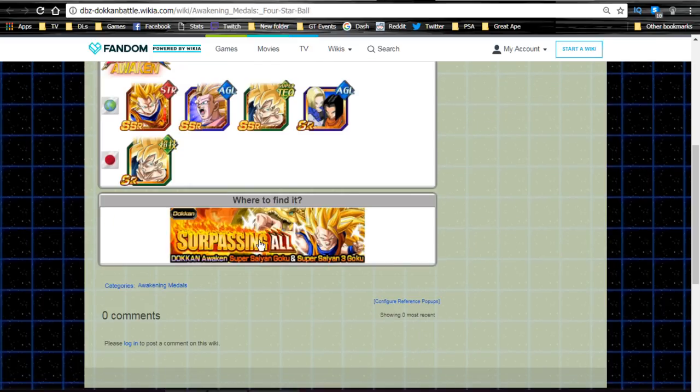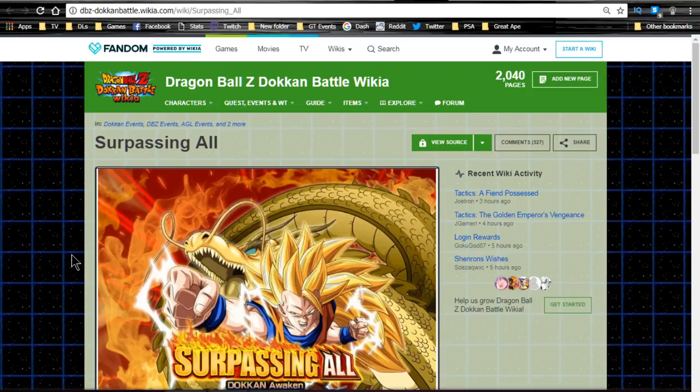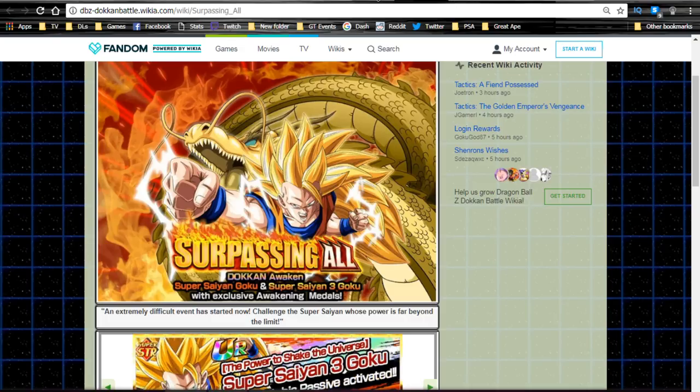The Super Saiyan Goku is an SSR but when he Z-awakens he doesn't need a Supreme or Elder Kai medal, which is super awesome. He just needs 20 bubbles, 10 Popo, 5 Bibidi/Babidi, and one North Kai. Then he Dokkan awakens with three four-star Dragon Ball medals. That medal is available from the Surpassing All Super Saiyan 3 Angel Goku event. It only drops one at a time and you're going to need a lot — nine times three is 27, so you need 27 just for super attack 10 on Super Saiyan 3 Angel Goku.